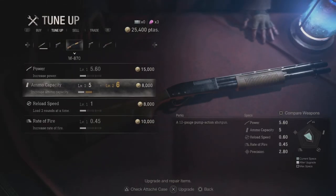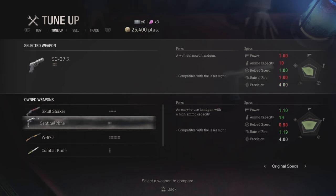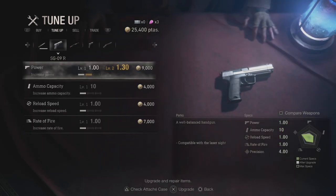Now let's discuss the weapons included in the Deluxe Edition. You'll get the Skull Shaker shotgun from the start — it has better reload speed and a better rate of fire than the W-870, which is the first shotgun you find, but it has worse ammo capacity, worse power, and worse precision. You'll also get the Sentinel 9 handgun, which has better power, better ammo capacity, and a better fire rate than the SG-09R that you start with; the SG-09R only has a better reload speed, and they both have the same precision.